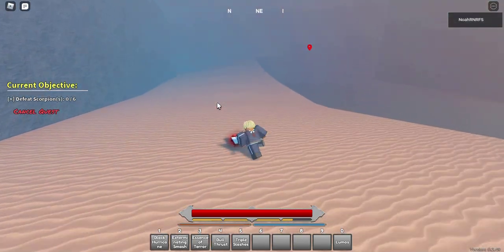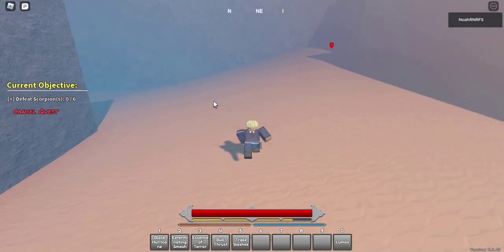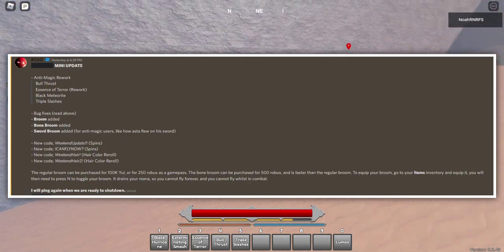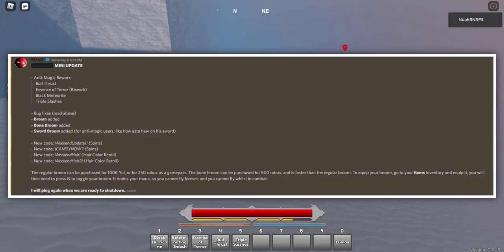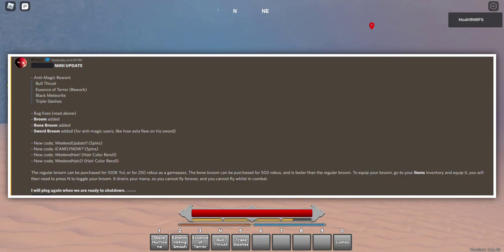With this update we did get a lot more stuff for anti-magic, which I'm really satisfied about. I'm gonna pull up the screenshot on screen right now. Pretty much there's an anti-magic rework — we got three new moves actually. They said they reworked the mode but I'm not gonna lie, I see no difference with that, so if you guys can tell me the difference in the comment section below I'd like to know.